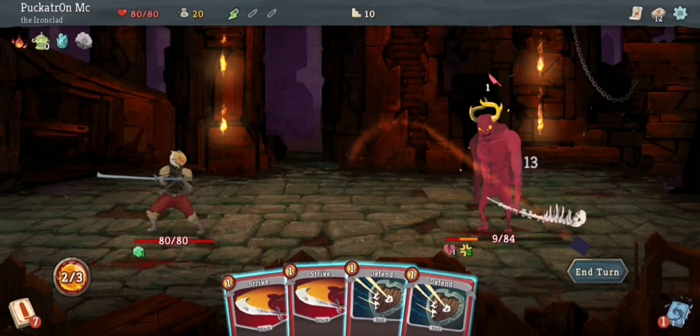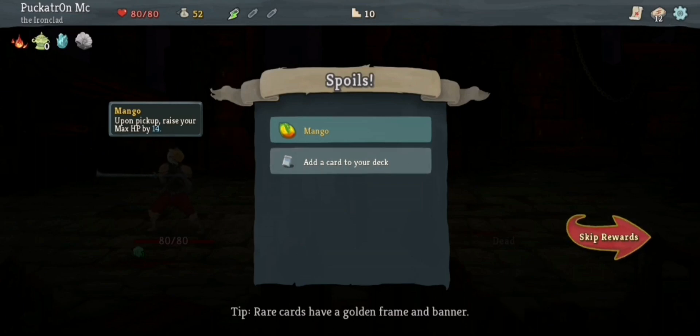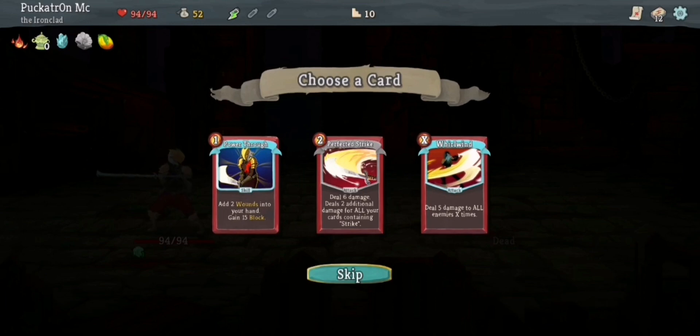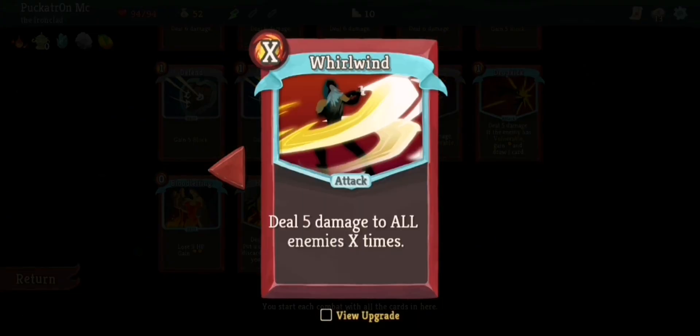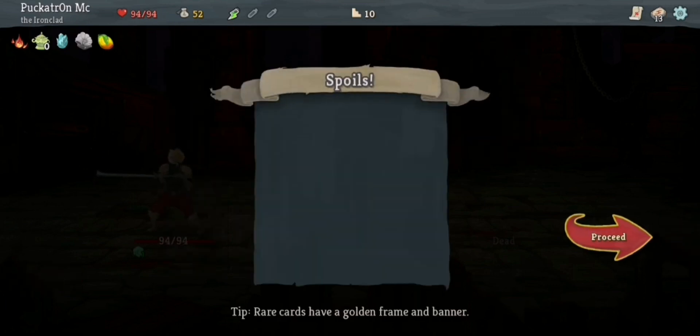Let's use this. Dead. Mango — upon pickup, raise your maximum HP by 14. I'm on 94 hit points now. Although this is a really good block card, I don't want the wounds it gives you in my deck, so I'm going to go for Whirlwind and look at getting it upgraded. Whirlwind deals five damage to all enemies, and the X represents how much energy you've got left — so you could deal 15 damage if you had three energy, and you can stack that with buffs to make it really powerful.